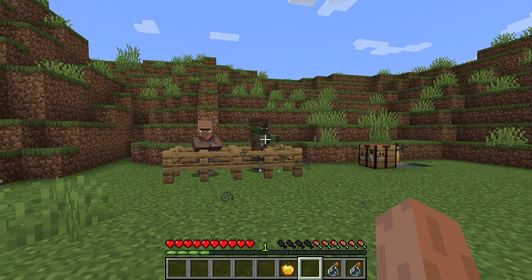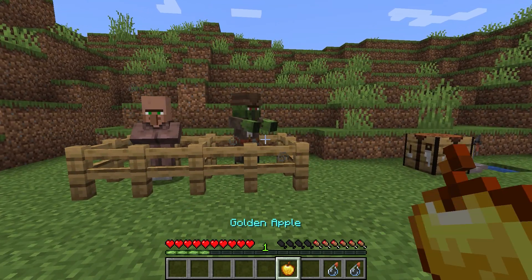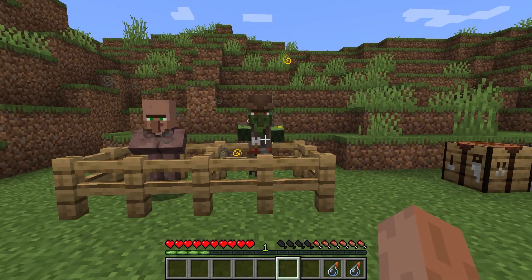Approach our zombie villager and throw the potion from a safe distance. After that, give him a golden apple. After half a game day, the zombie villager will be cured.